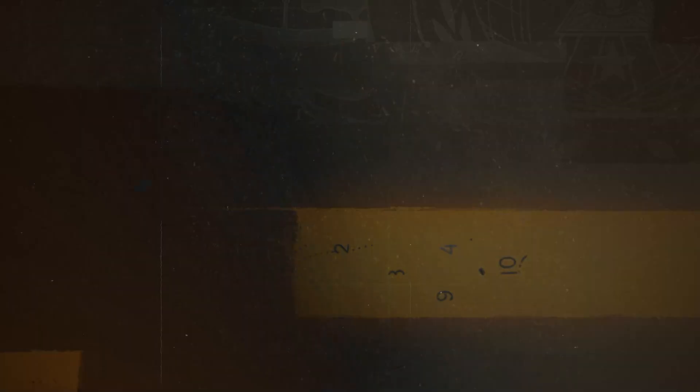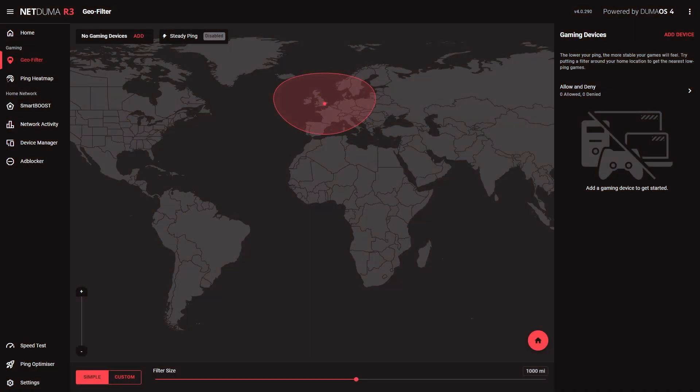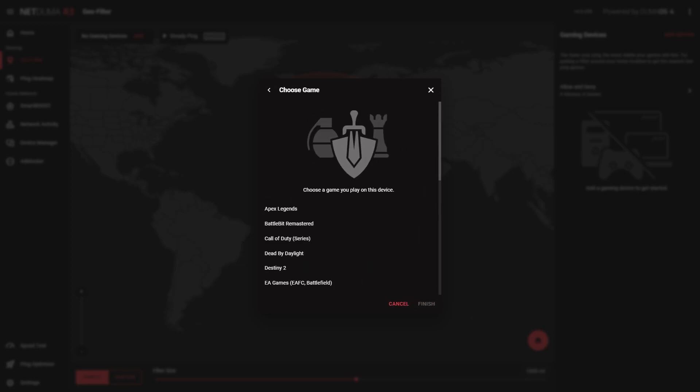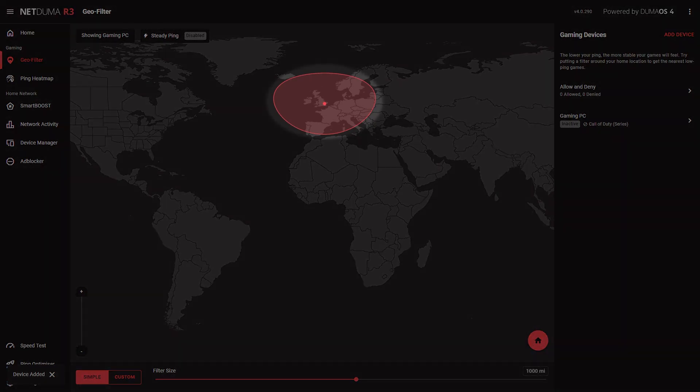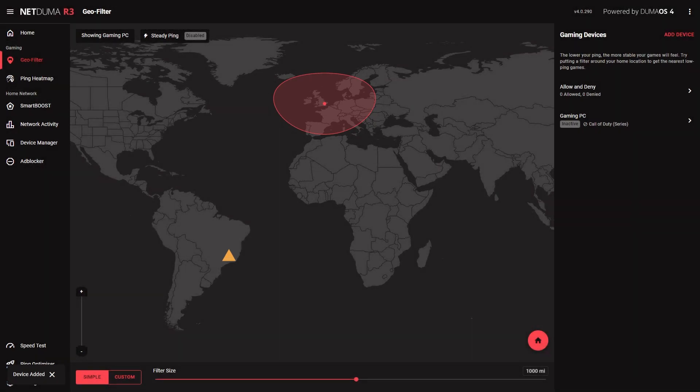So how do we stop this from happening? The answer is the Geofilter. It gives you control over which servers you play on, and just as importantly, which ones you don't. Let's open up the Geofilter and add your console or PC from the list of devices connected to your R3. If you're on a console, that's all you need to do for setup. If you're on a PC, just select Call of Duty from the games list. Now that your device is added, it's time to adjust the filter radius. The red ring around your location shows the range in which you can connect to Black Ops 6 servers. Any servers outside of that radius will automatically be blocked.